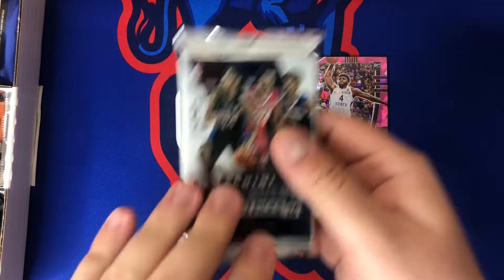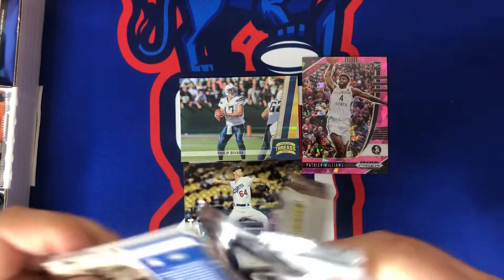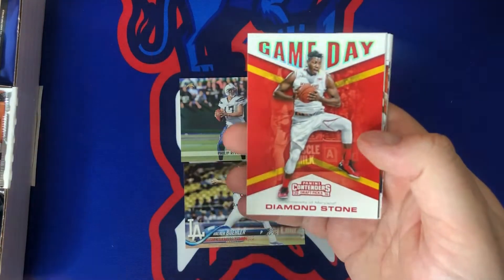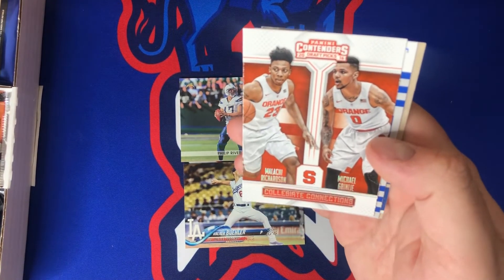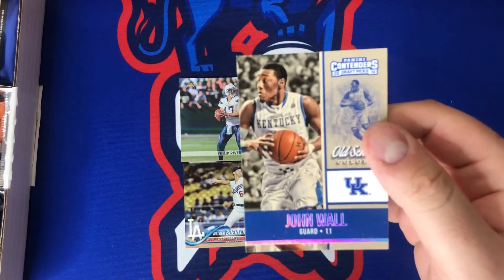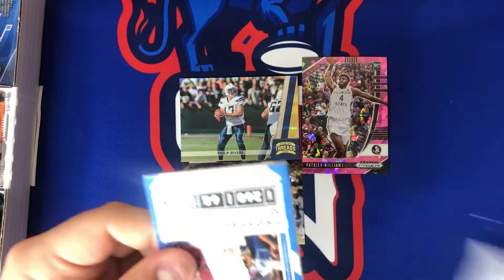Let's get into some Contenders basketball — 2016 Draft Picks with Brandon Ingram, Buddy Hield, and Marquese Chriss on the cover. Let's see if we can pull an auto out of this box. We got Tyus Jones, Kawhi Leonard, Brook Lopez, Diamond Stone, Chris Dunn, Malachi Richardson, and Michael Gbinije. I actually played basketball against Malachi Richardson in high school — it did not go well. He went to Roselle Catholic in New Jersey; Tyler Roberson was on the same team, also went to Syracuse, and was drafted by the Kings.